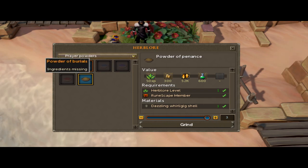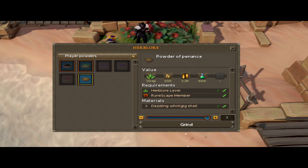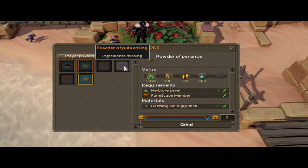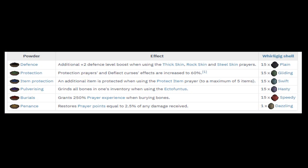With these shells, you can click on them to grind them into their powder form. Each one of these different powders will provide their own special effect. Here you can see the powders with the effect they provide.